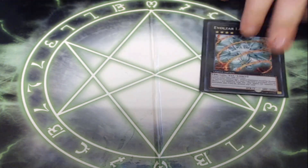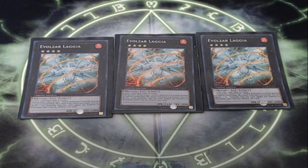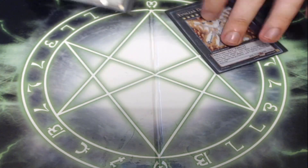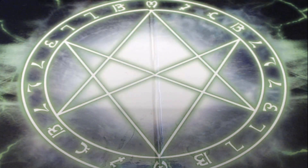Going into our extra deck, I am playing three copies of Evolzor Lagia. The Evolzor XZs are of course the big payoff to a Dino Rabbit strategy — they're rank 4 XZ monsters that require two level 4 Dinosaurs to make and they have very powerful effects. Lagia's got 2,400 attack and its effect is basically Solemn Judgment: you detach two materials to negate a normal or special summon or a spell or trap card activation. I'm also playing three copies of Evolzor Dolka. Requires two level 4 Dinos, 2,300 attack, and during either player's turn you can detach a material to negate the activation of an effect monster's effect and destroy that monster. We get two monster effect negates off this card because it only detaches one material and it's not once per turn or once per chain, so you can use both right away. Just an incredibly powerful card.